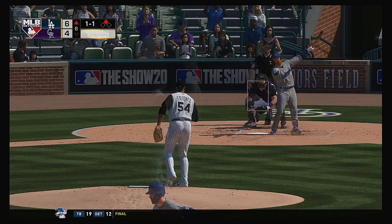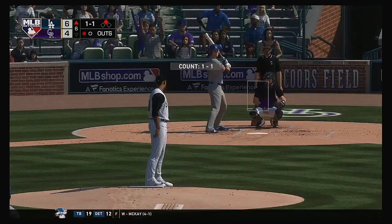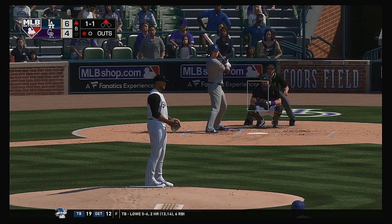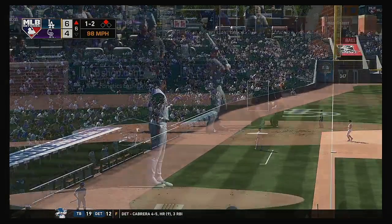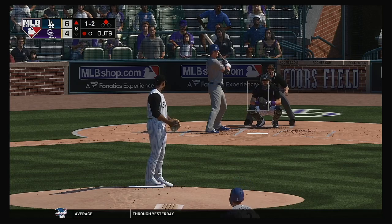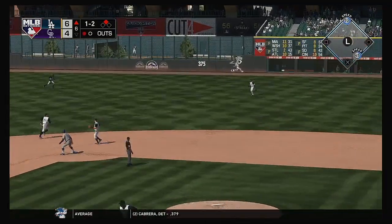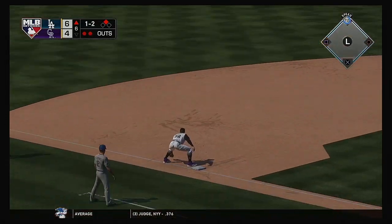Swung on and missed — they took care of a key man there. One away, runner at second. And up next, the former All-Star shortstop Corey Seager. Count goes to 1-2. Six runs, eight hits, no errors for the Dodgers thus far. Pulled toward right center field — Blackman is there and he makes the catch for the out.